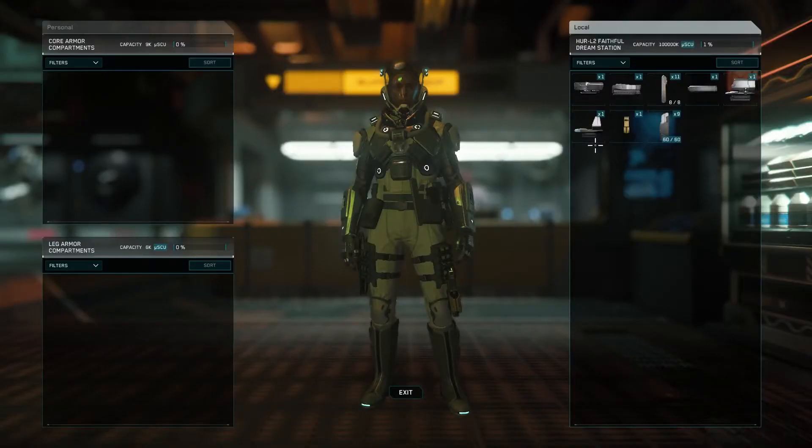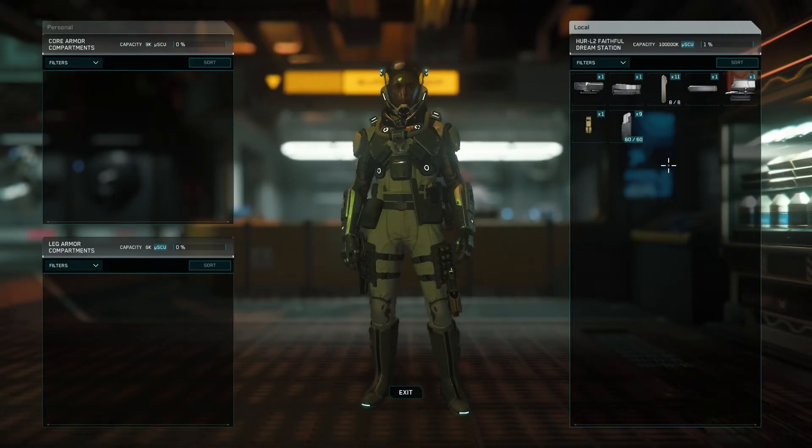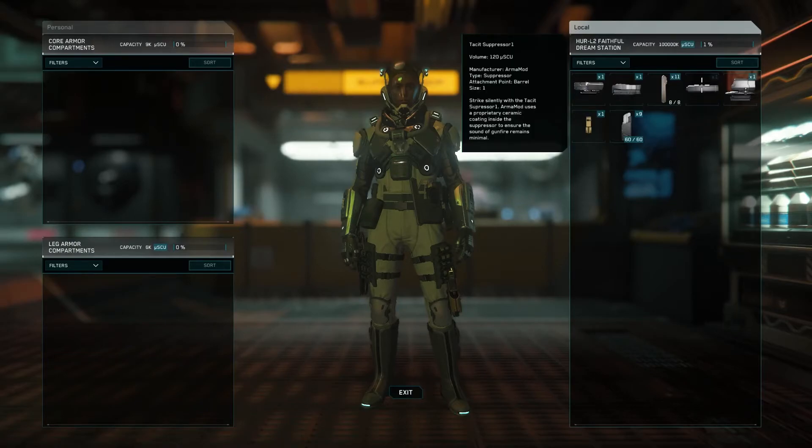Attachment parts for weapons can be attached by simply dragging the part over the hardpoint of the slot that it goes in.